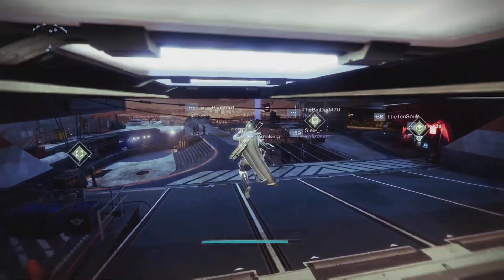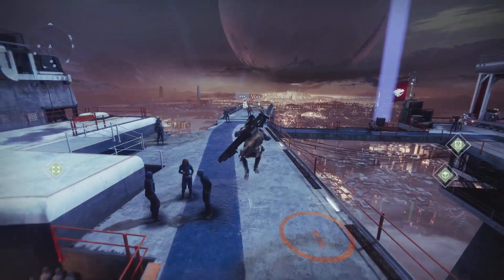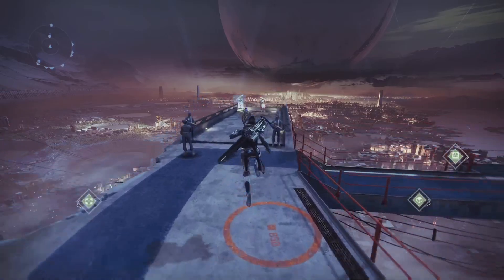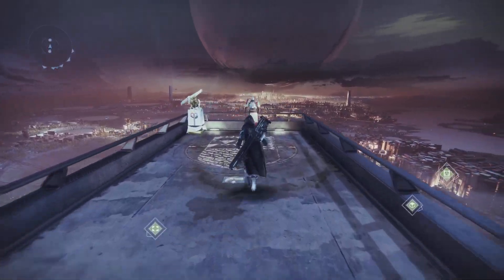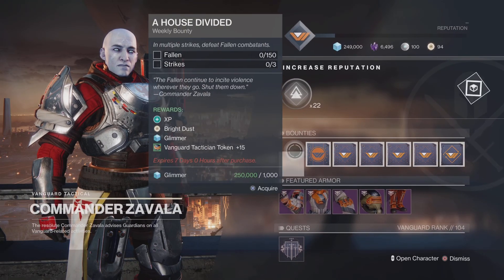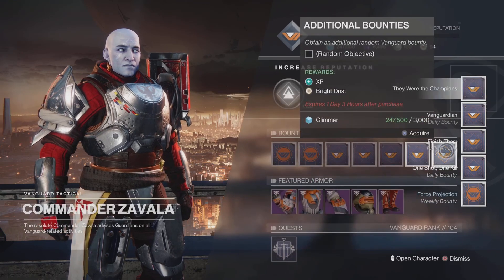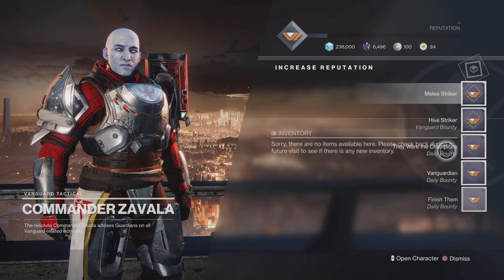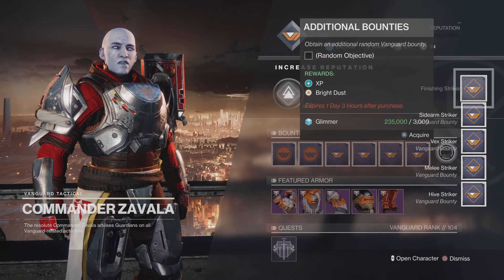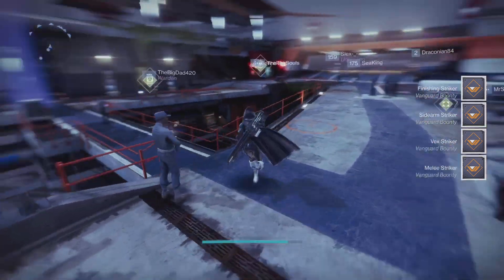Your first step is to go to the Tower. Go to Zavala — Zavala actually has some bounties now. As you guys can see, there are some strike bounties. Make sure that you claim every single one of these; they're pretty cheap when it comes to glimmer. Claim all his extra ones as well, as these can give you XP, which really matters to your exotic farm.